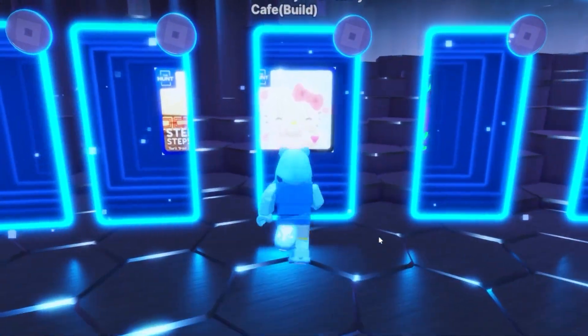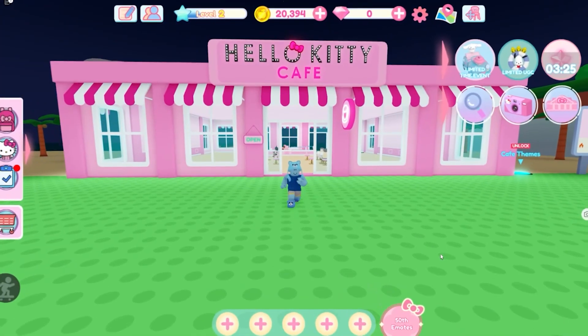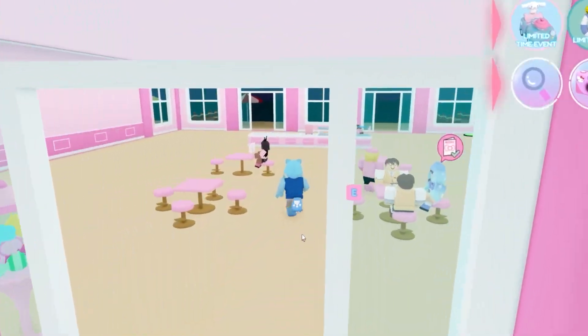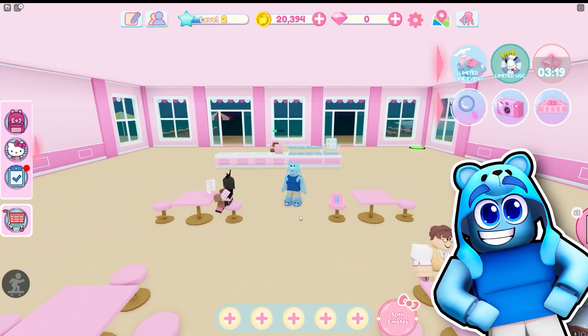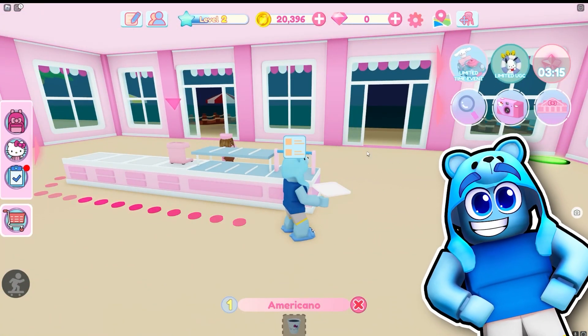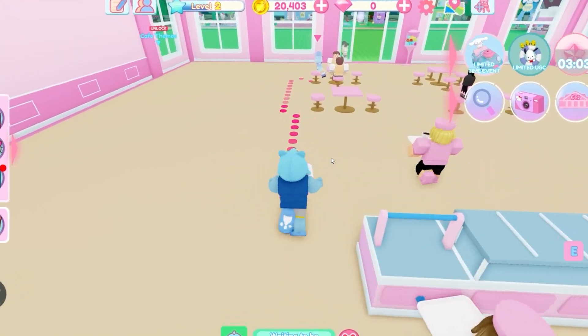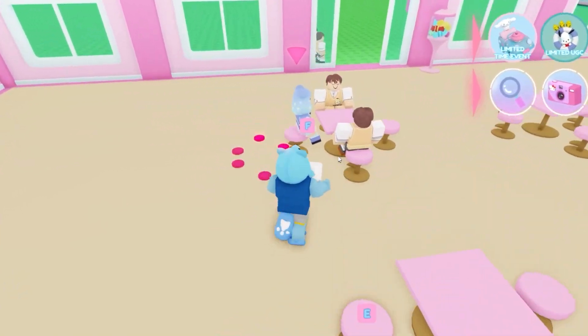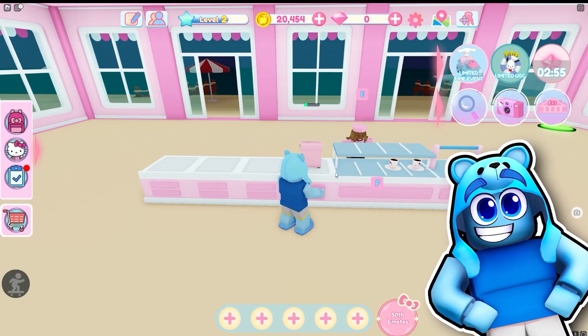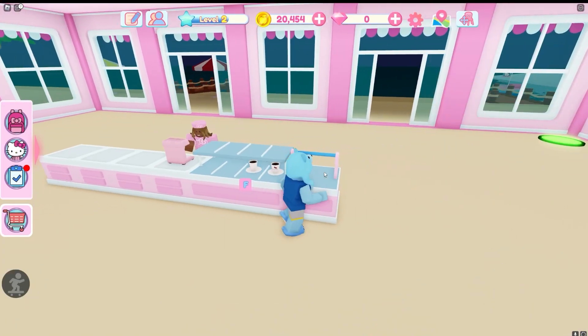I'll go alone. Here I am at the Hello Kitty Cafe. All I got to do is come in here and serve 100 people. Now that sounds like it's quite a lot, but really it's not. I just got to go over here, grab the order, and let's go make some coffee. I've got my coffee — I'm just going to come over here. Looks like this person wants it. Enjoy that coffee. I'm just going to go back, grab the next order. This is so simple.